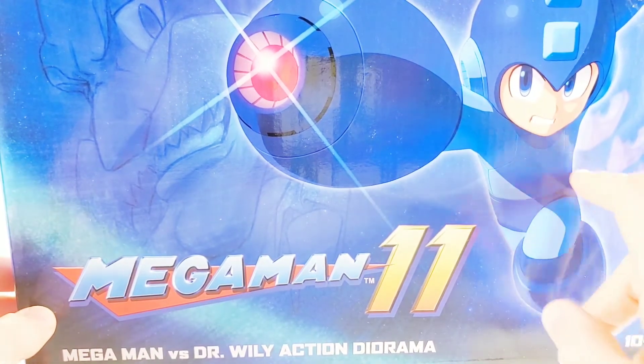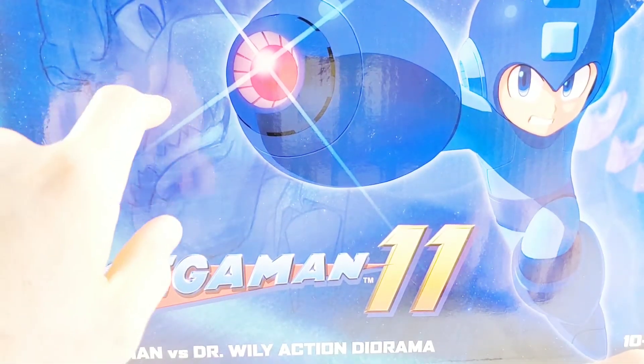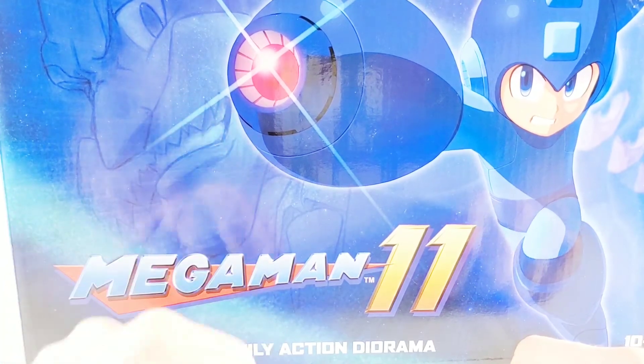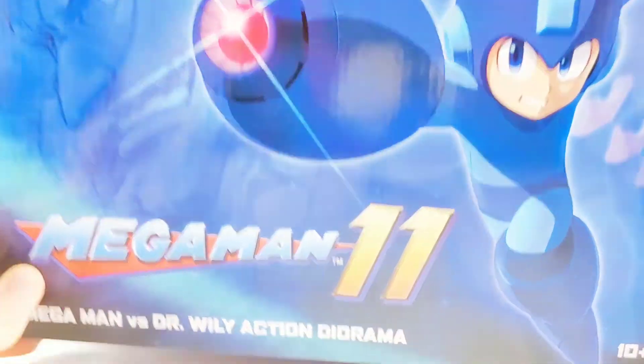On the front, you've got Mega Man jumping right at you with the Mega Buster. And you've got that evil, evil Dr. Wily with really, really sharp teeth — he needs a dentist. The box is super long and very rectangular.